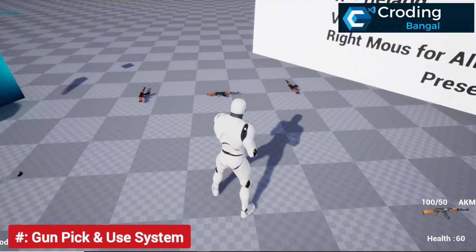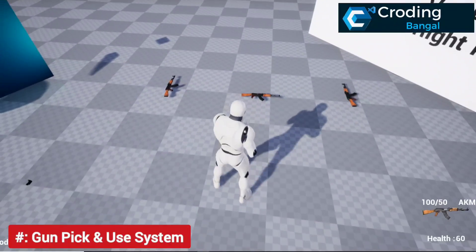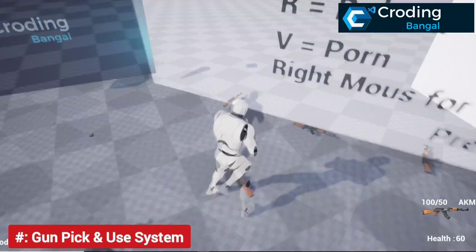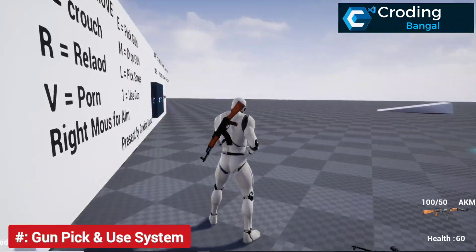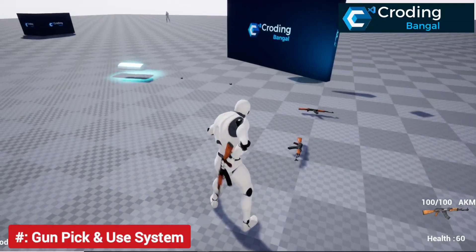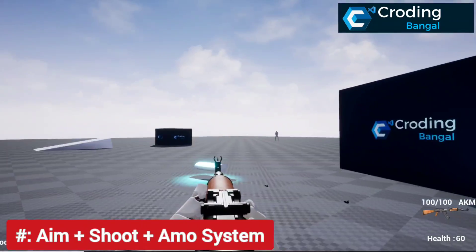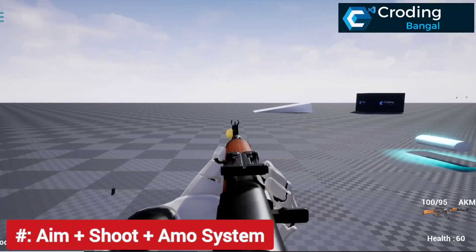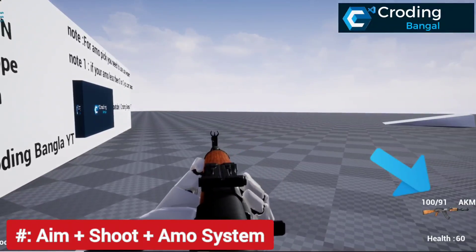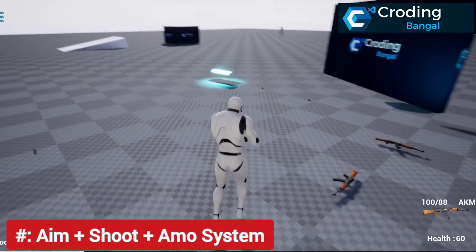Here's the gun picking system. You must go near any type of weapon — you can drop multiple weapons but you can only pick one. After going near a weapon and pressing E, it will be attached to your back. By pressing 1 you can use the gun, aim it, and shoot. You can also see how much ammo you are using, and it will decrease your ammo value accordingly.